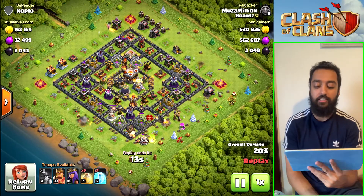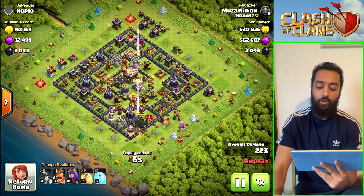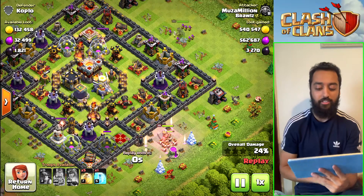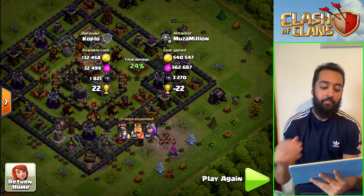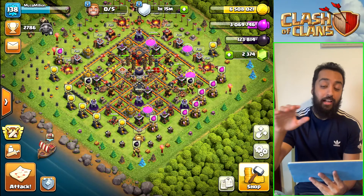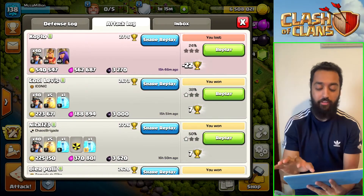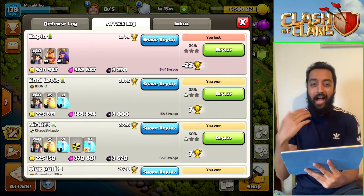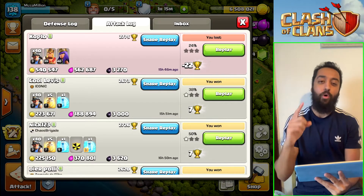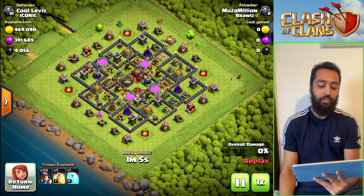You just pick off the buildings on the outside and if you're farming it doesn't matter if you're losing troops. That's all done — I still had heroes left and a few buildings available so I dropped the heroes, but didn't really need them. Even without heroes you could still do that attack — we got 500k each. To be honest, this composition can have fails when there is a clan castle troop. I'd say out of 10 attacks, only one base will have clan castle troops, and generally it's fine unless it has the wrong type where miners can't attack them.